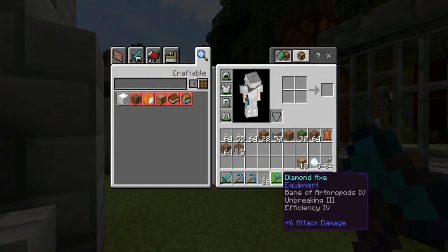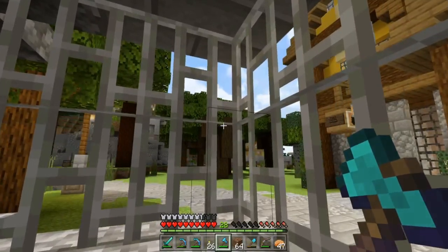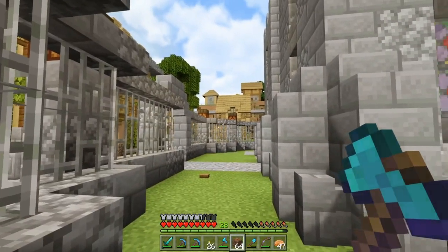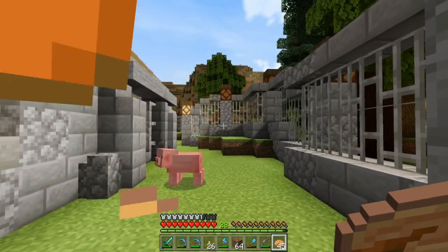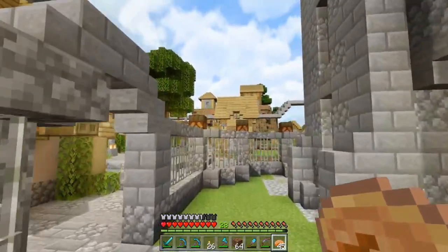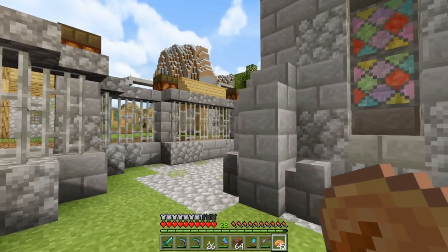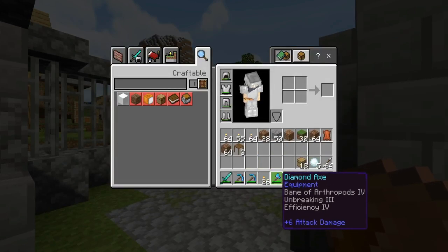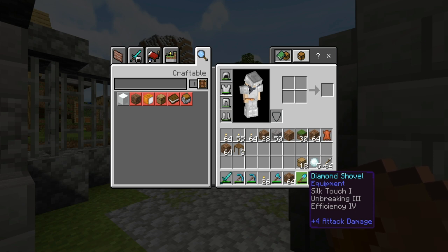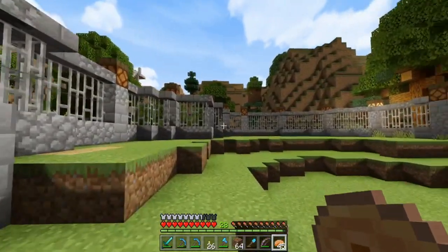I also got a whole bunch of levels from trading, and I accidentally triggered a raid — pillagers spawned in the villager trading hall. I killed them, triggered the raid, and we fought it off — honestly it was kind of easy. I got Hero of the Village, did a whole bunch of trades, and enchanted my diamond axe getting Efficiency IV, plus an Efficiency IV shovel. Really nice to have those for all the work we want to do.